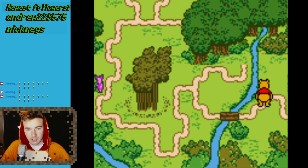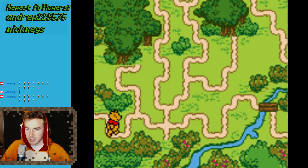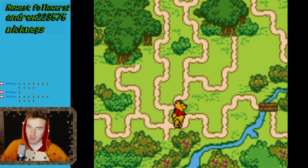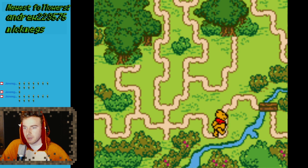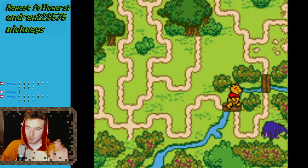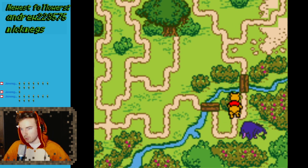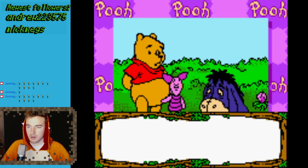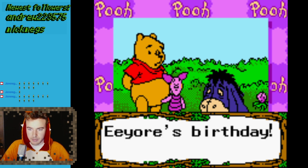The next one is Eeyore's Birthday — you also have to win it once and lose it once. The most complex one to get is the one with Rabbit, the first one, because you cannot switch around. You have to win both events or lose both events — which was my mistake before.